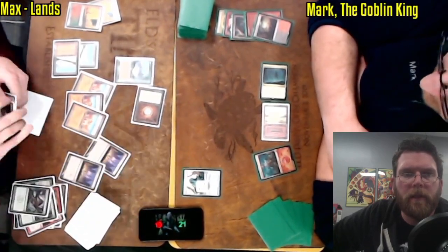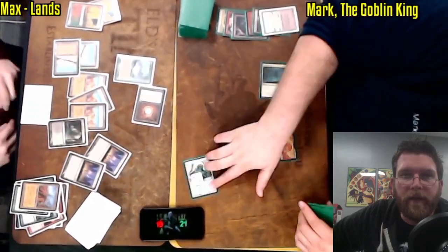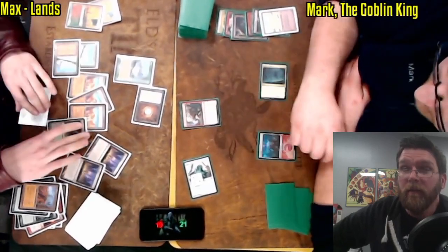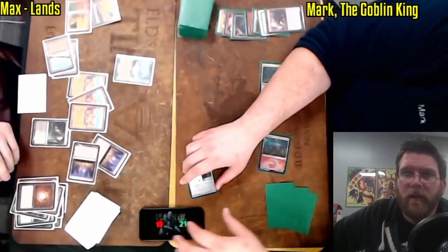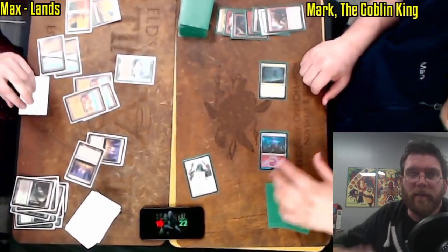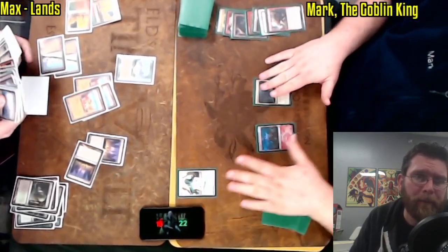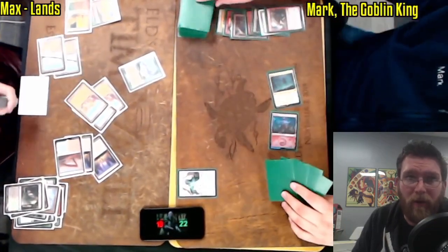Goblins is one of those lists that really punishes — or has a lot of game versus — a lot of the fairer decks, things like Death and Taxes. You can have some very fun interactive games there. Blue control strategies often have weaknesses that Goblins can exploit, but against Lands your primary constraint is going after their mana base. And as you see here, Max's mana base is just sprawling across the table. Even a couple of Wastelands or Rishadan Ports on Mark's side of the board wouldn't do much to stop this.